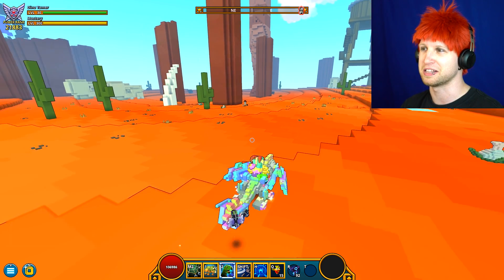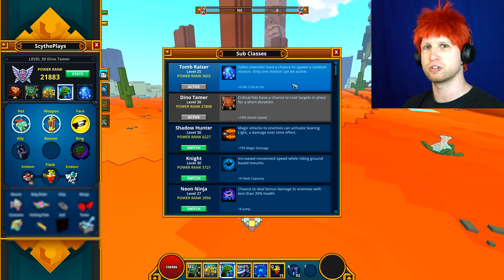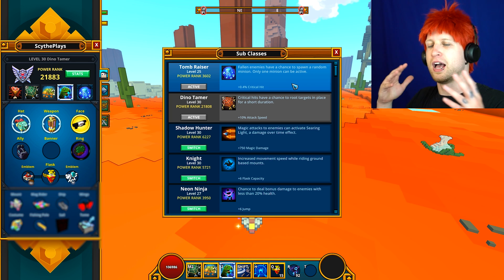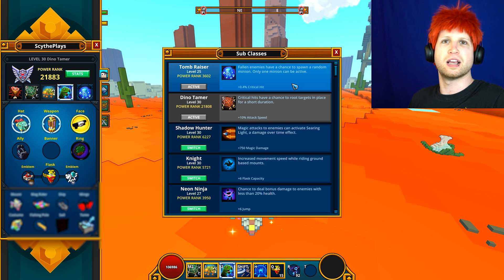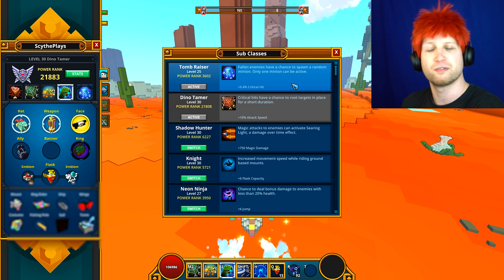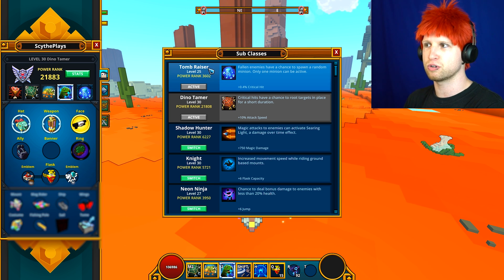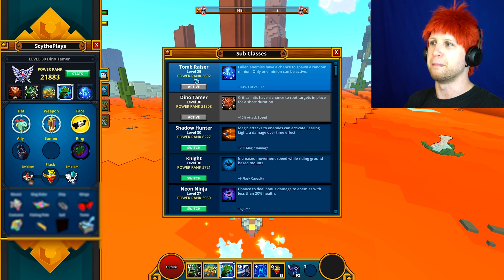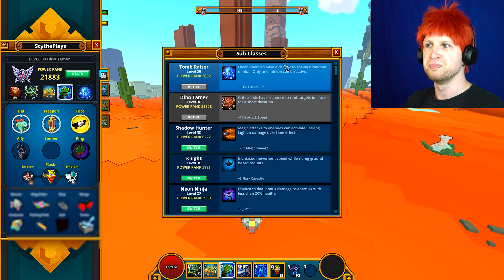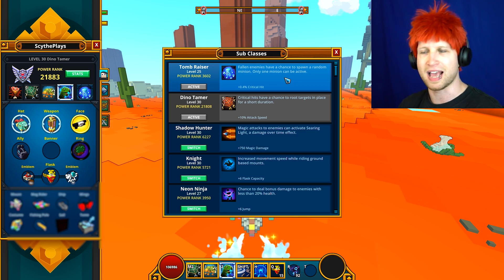I should get in the habit of saying that in these videos. Most of all, it's the power rank and the level of the character that's going to end up changing, potentially meaning I'll have to make updated videos as I get more powerful on the live server. The level of the character you're subclassing determines the passive stat augment, while the power rank determines the actual ability itself. So fallen enemies have a chance to spawn a random minion, and only one minion can be active at a time.